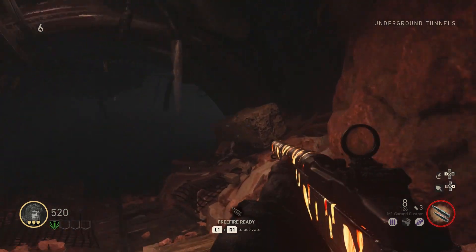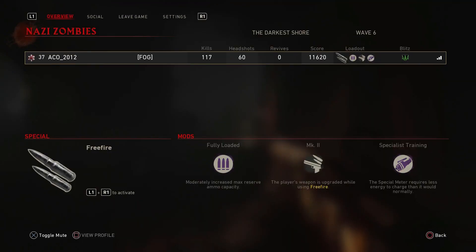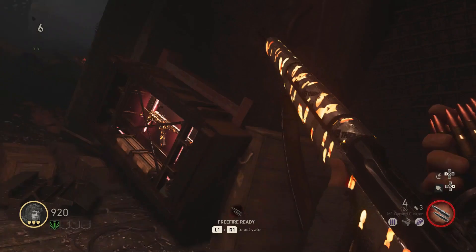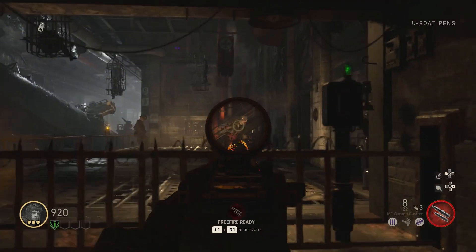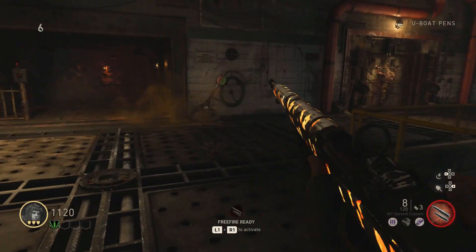For the last challenge — my favorite one of the three — you need to get 10 headshots in the minecart tunnels without missing. This challenge was really annoying. Basically you have to get 10 headshots; if you get a body kill or if you blow them up, it resets. The best way to get this for me was to use the M1 Garand with a reflex sight, steady aim, grip, and quick draw.